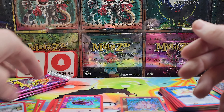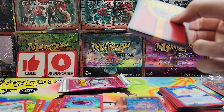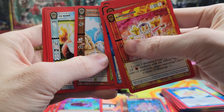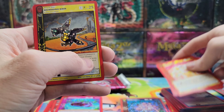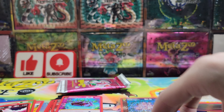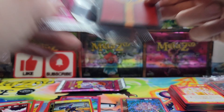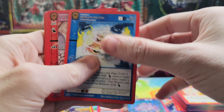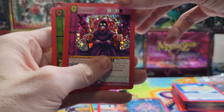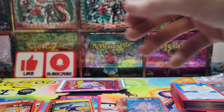Now let's see what we can get out of the booster packs from the release event deck. My reverse holo stack for this set is out of control. We got Bourgeoisie Birds — it's so hard to pull holos in this set. Chassis Gallery non-holo. We got an Edgar Casey full holo and a Black Aggie non-holo.